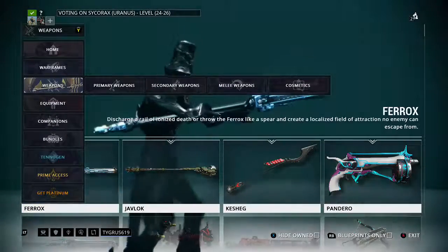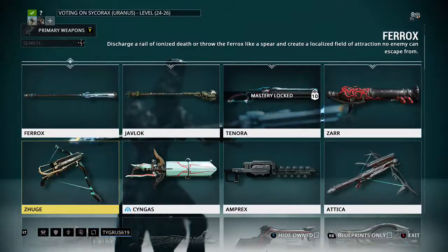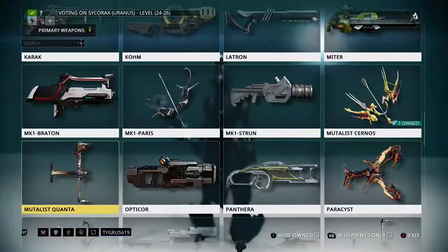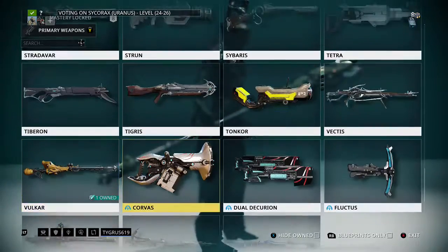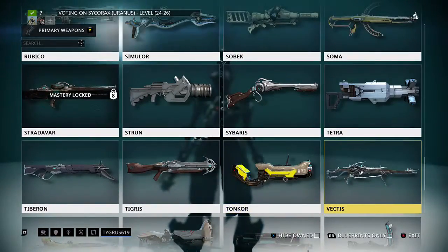Since I'm having a hard time getting the Vectus Prime — Vectus, Vectus, Vectus. As you can tell, these things are in alphabetic order. I'm just getting to the S's. I only need one piece for the Vectus Prime, and it's the receiver.